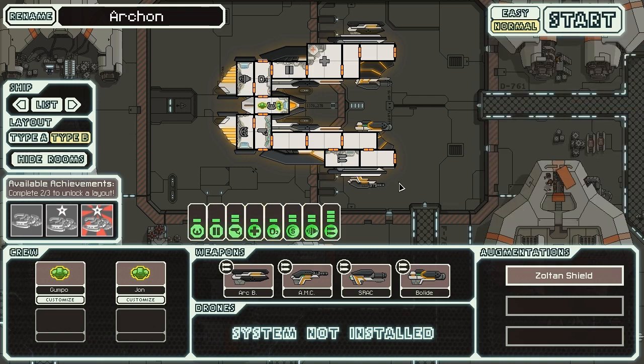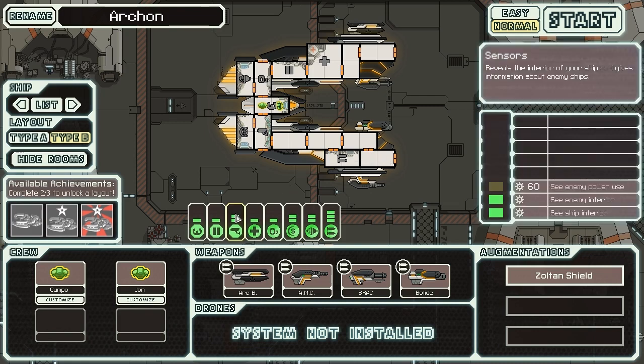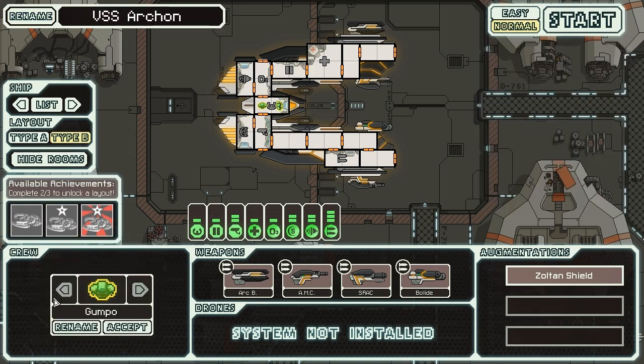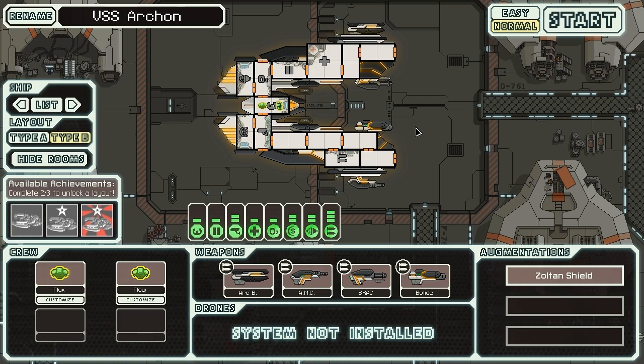We don't have a teleporter, but we do have upgraded sensors, which is interesting because it means you can take advantage of the fires you start and enjoy watching them. It's a very cool ship. We're going to rename it by adding VSS to the front — the VSS Archon is pretty cool. Since this is a very power-centric ship, you can see the power lines flowing on the outside with glowing yellow lights. We're renaming our Zoltan crew to Flux and Flow, and they're going to take us from one end of the galaxy to the other.